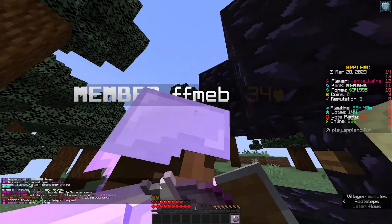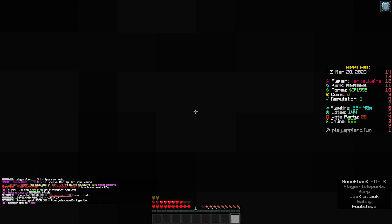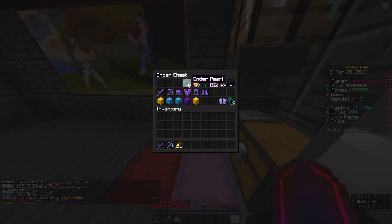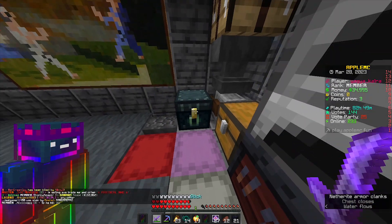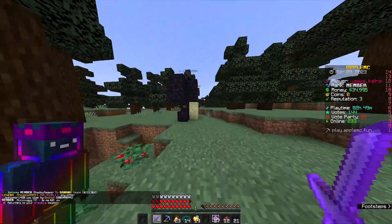Due to spawn protection, no one can take you in combat for the first 1 to 2 seconds after teleporting. Now quickly go back to your home and bring your custom enchanted armor and tools to kill that TP trapper. When you are ready, go back to that place and kill that TP trapper for loot and hearts.